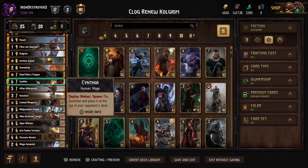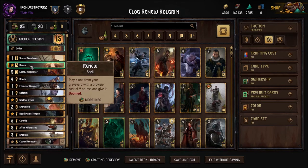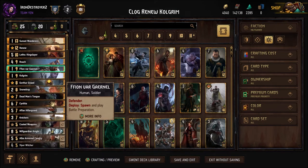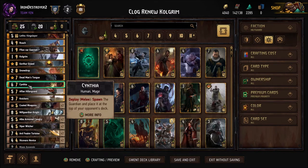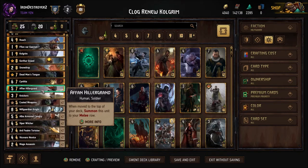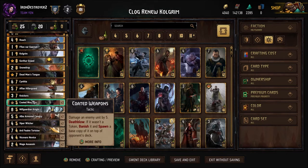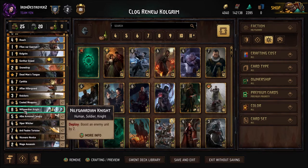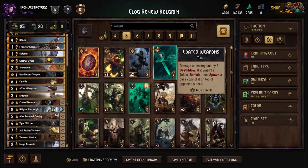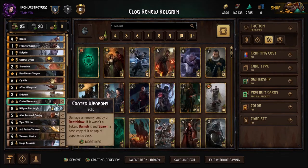It helps you find your cards. Dead Man's Tongue banishes two cards from their deck. Obviously Cynthia — if you don't need Renew because say you had a round three with Cold Grim, Kingslayer, and your Fifiorn and didn't go for round two with Cold Grim — Cynthia is not a bad Renew target. You have a Fawn to come off the top of your deck. Knickers got a provision buff which is nice. We have Coded Weapons for control and to deal with the opponent's stuff.